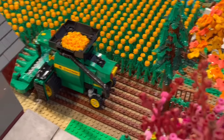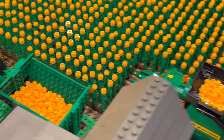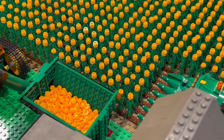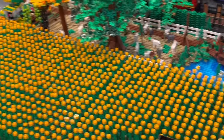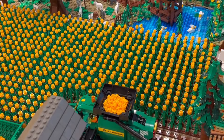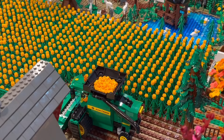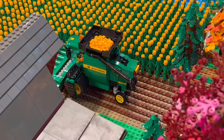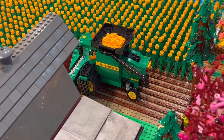Once he gets up to the grain cart, we'll pull that auger out and discharge into the back of the grain cart. He'll make his way down — I think he's got to make three passes to get this thing done. In the future I have to put all this back because I'm going to do a corn maze really soon, like I've done the last few years.